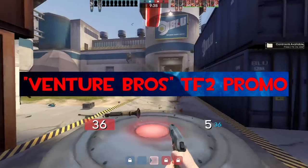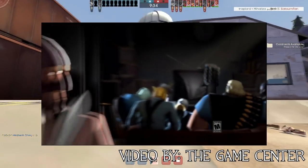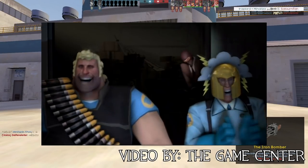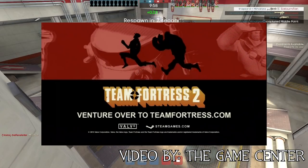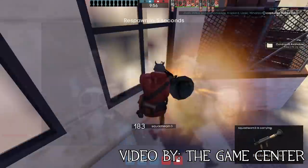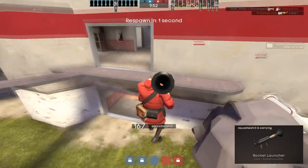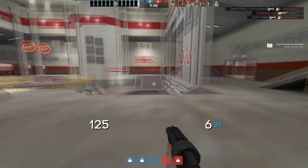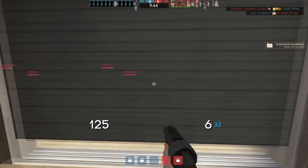Venture Bros TF2 promo. A commercial for Venture Bros featuring the characters of TF2 watching the eponymous cartoon aired on Adult Swim in June 2013. Heavy is seen wearing Brock's Locks, a cosmetic item resembling the hairdo of Brock Samson, one of the main characters of the cartoon. In return, TF2 makes a cameo in Season 6, Episode 6 of Venture Bros, called 'It Happening One Night' — and no, that is not a mistake, it's actually called that.